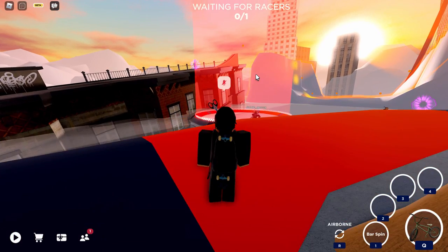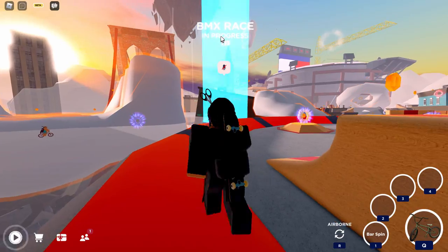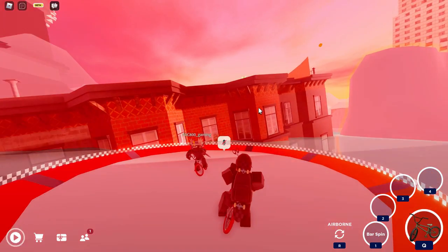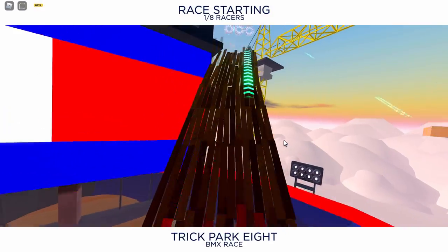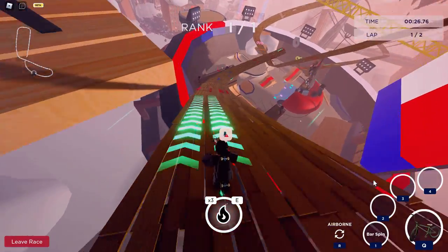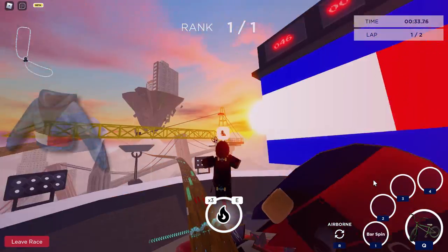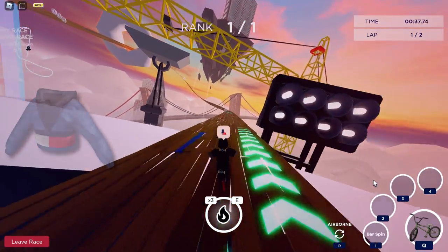To do races, go over to one of the portals — there's a BMX race portal and others around the map. Stand on one, press Q to jump on your BMX, wait for the race to start, then go around the track. You can collect coins for speed boosts — it's kind of like Mario Kart but with BMX bikes. Join a small server and finish in the top three to get that clothing item.